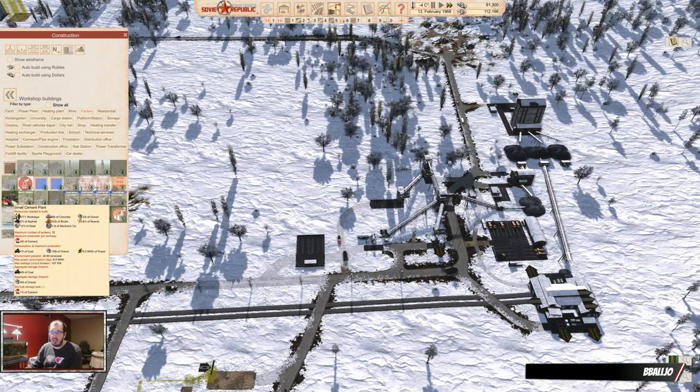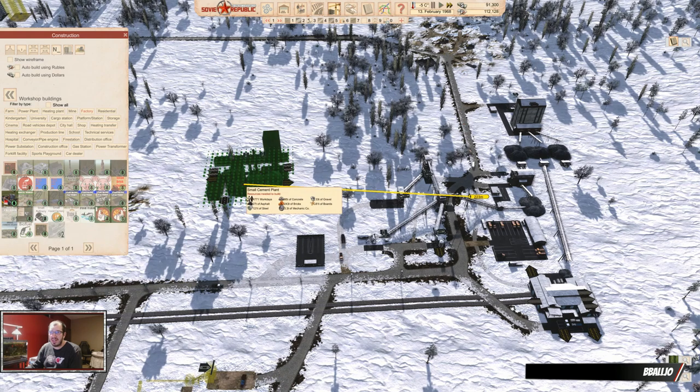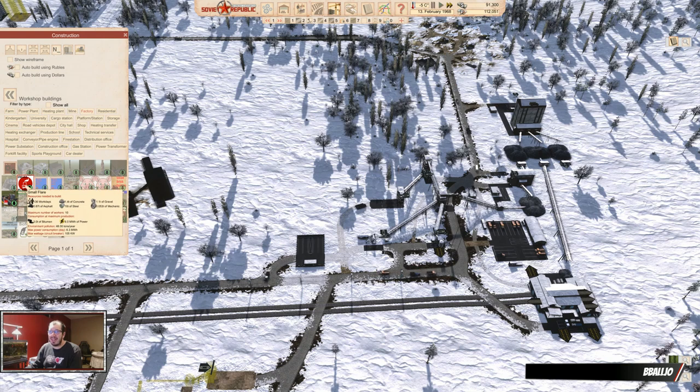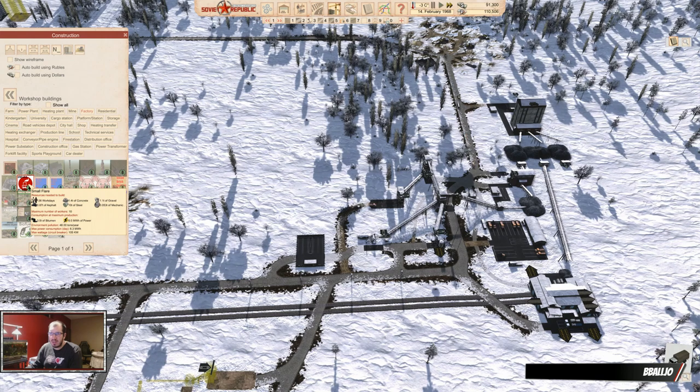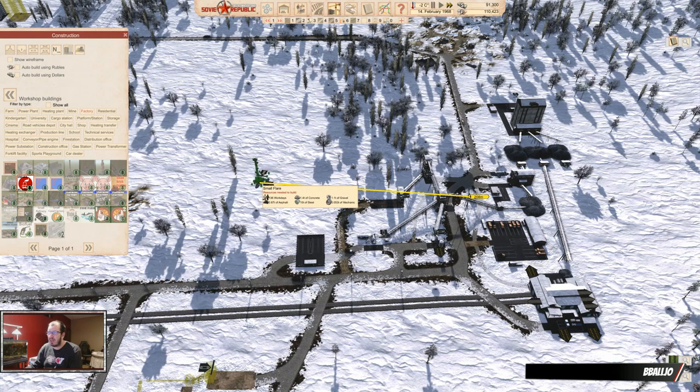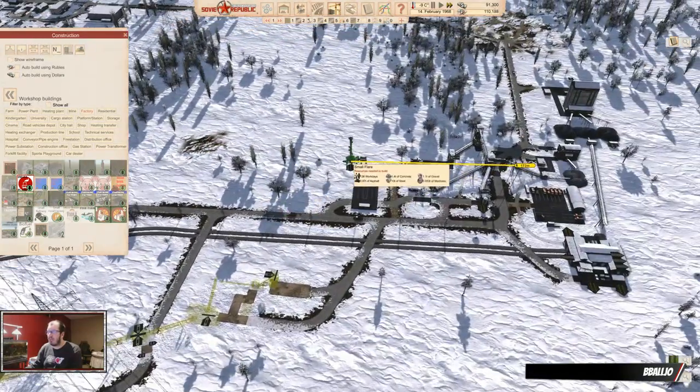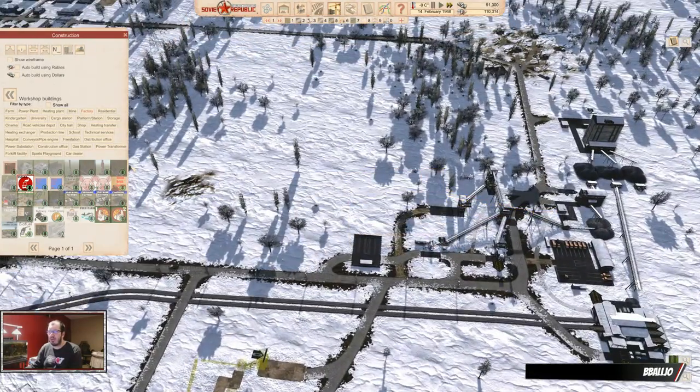A small cement plant — look at that — 121 tons of steel. Why? Why does this game hate me today? There's a small flare here too — what's it for? It consumes bitumen and consuming power, but I don't know what it does. Maybe it's just to look cool. I've never actually seen that before.